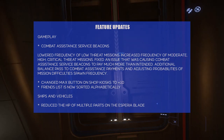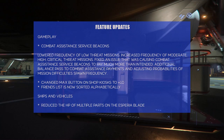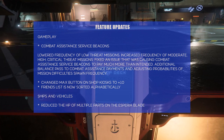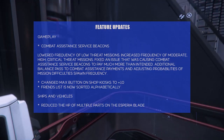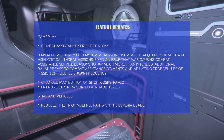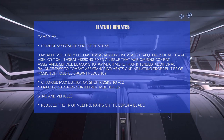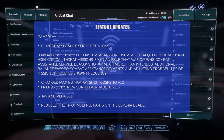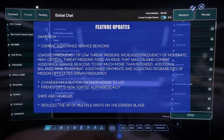Feature updates — gameplay, combat assistance service beacons: lowered frequency of low threat missions (I tried these once and it was bugged), increased frequency of moderate to high and critical threat missions — that's good. Fixed an issue causing combat assistance service beacons to pay much more than intended. I did hear that was a problem people were reporting. Also adjusted bounce pass payments and mission difficulty spawn frequency probabilities.